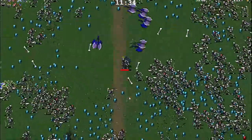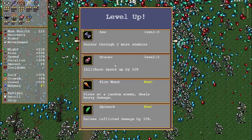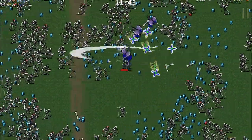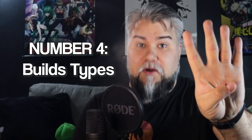Tip number three: use the wiki. Look up every single thing you need to unlock — every item and character — and prioritize doing that. Make sure you unlock the characters you want to play and unlock all of the weapons. That's going to be very important — all the weapons and add-ons to mutate them.